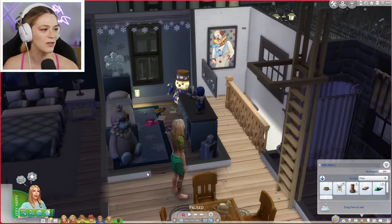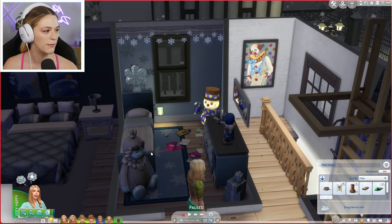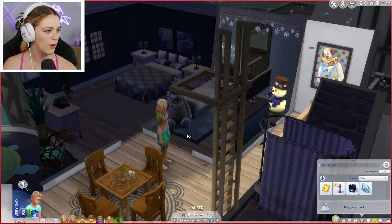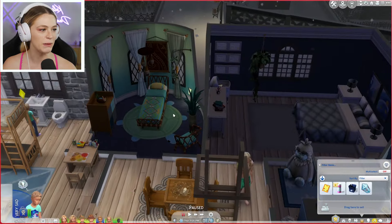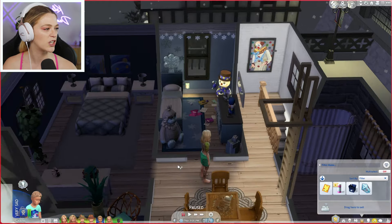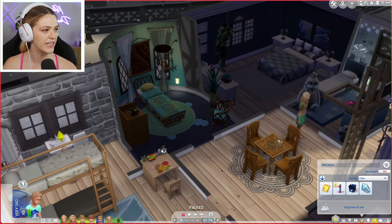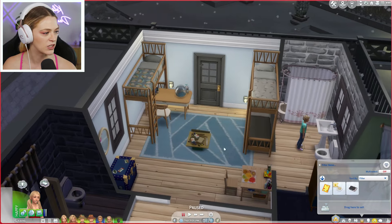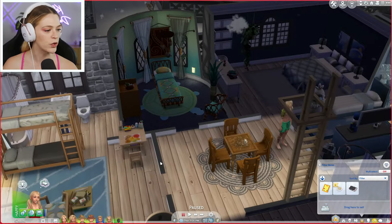Upstairs, since we had this addition, we made a very large and beautiful balcony that will get kid activities added in the future. Last episode we had to move out our sweet baby angel, which means Merlin is finally going to get his own room.